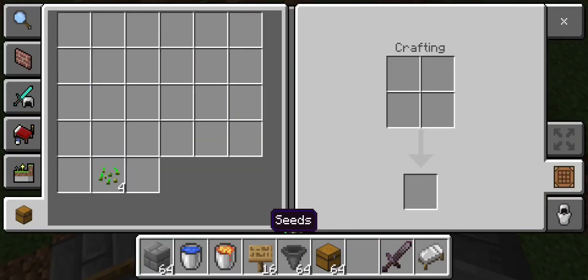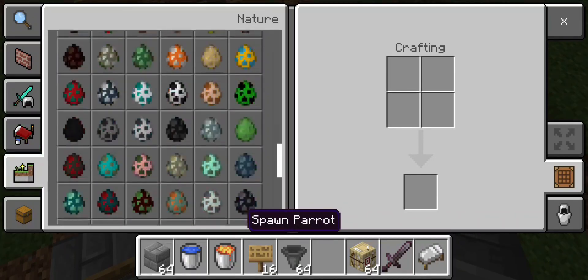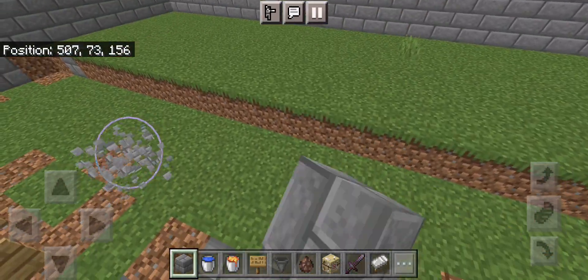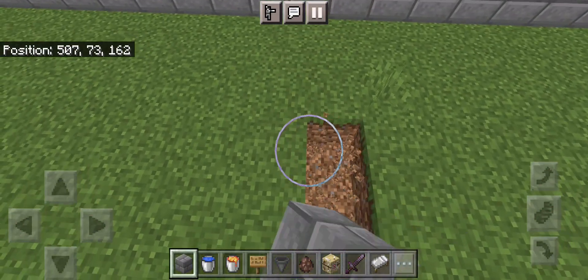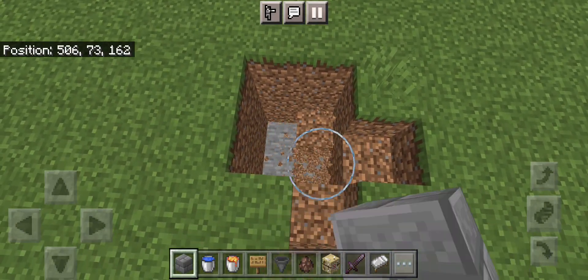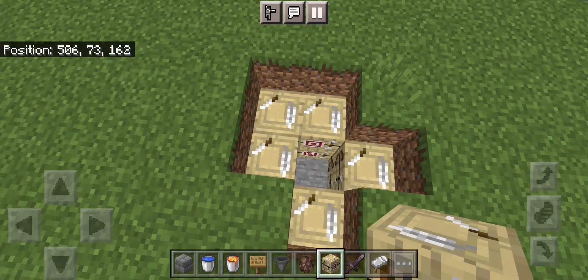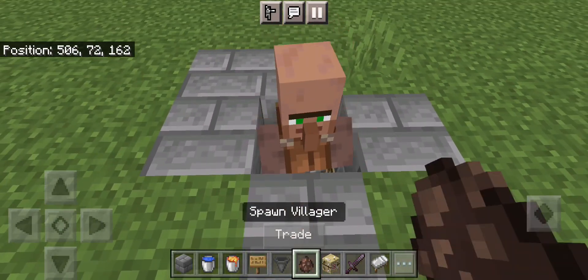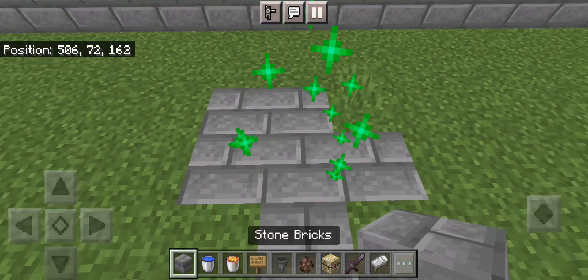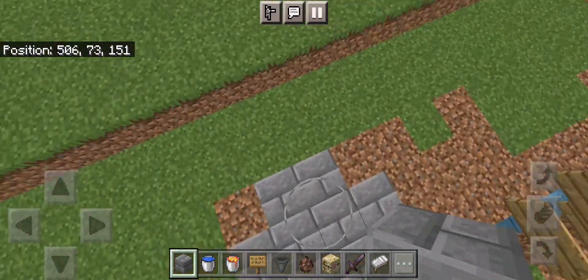Now you're going to need your workbenches — about 20 of them — and you're going to need your villagers. Go back to the middle of the farm, dig this shape out, and dig down three blocks. Place your tables in here, then place in your 10 villagers. With your 10 villagers, iron golems should start to spawn. But in order to get more efficient rates, we're going to do it again over here.